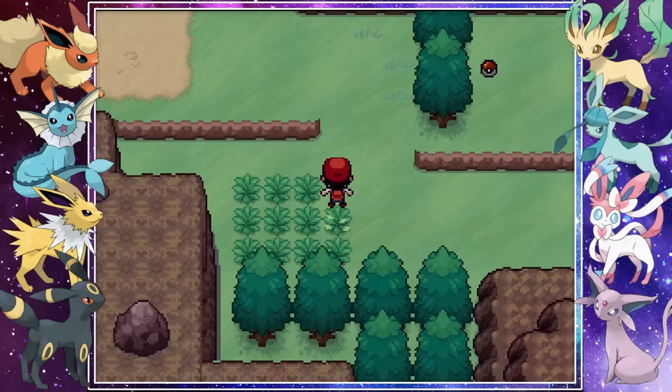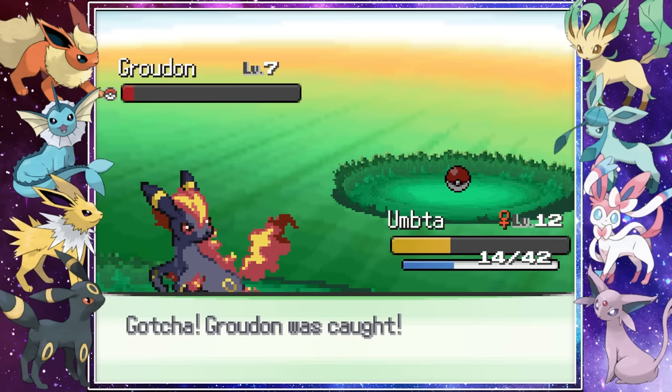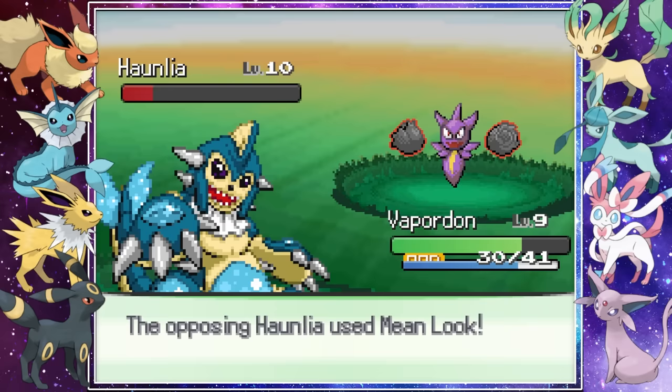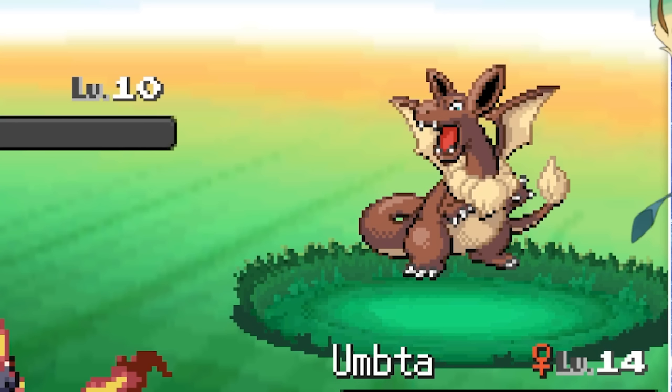With Vaporeon on the team it was time to catch more Pokemon, like this adorable Turtwig fusion as well as a Groudon, which we somehow caught on our fourth Pokeball. With Groudon now in our PC we obviously had to see what that and Vaporeon looked like — OH MY GOSH, there is a new king of the sea and its name is Vapordon. With that behemoth on the team we burned our way through some trainers to Mt. Moon. Look at this funny Eevee fusion.